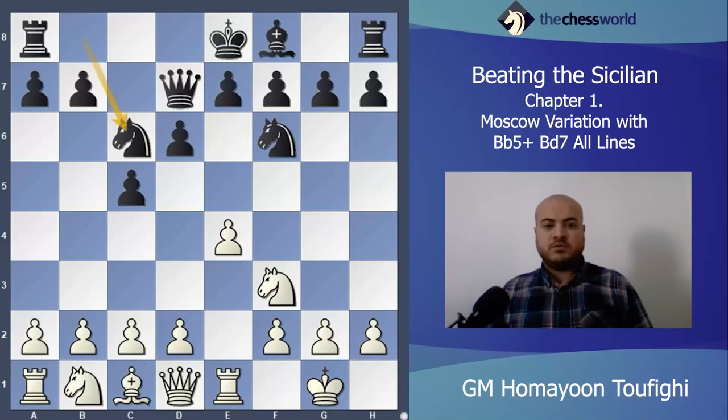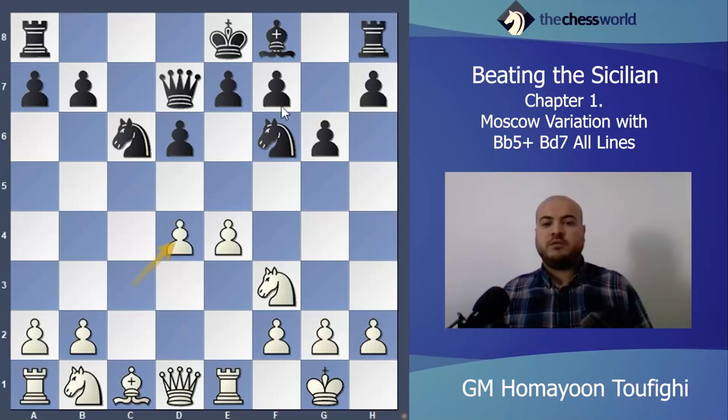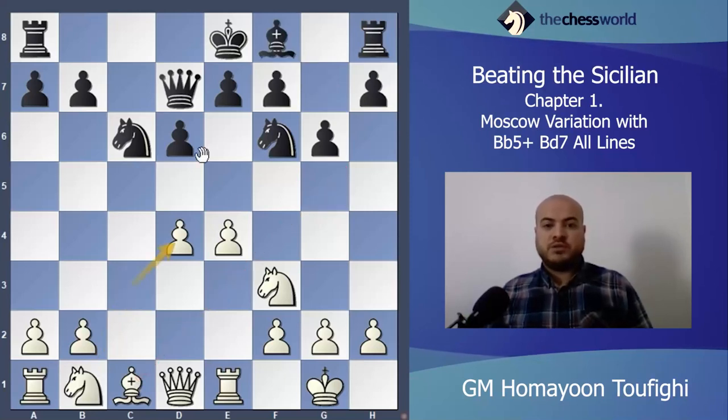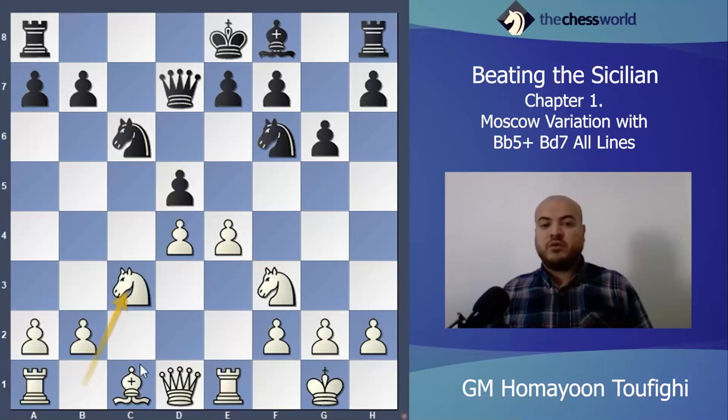Now let's see g6. After c3 and g6, of course I play d4 — take-take — and then Bishop g7. After Bishop g7, the good idea is Knight c3 to develop pieces, Bishop g5. But instead of Bishop g7, d5 is also possible. After d5, a very strong move is c3 — a tricky move.